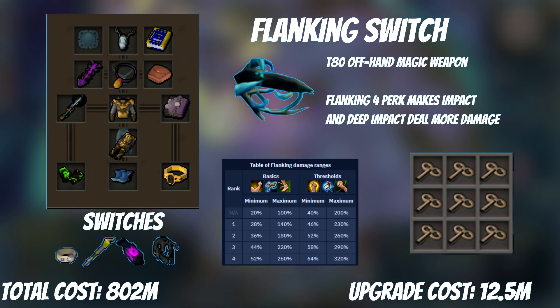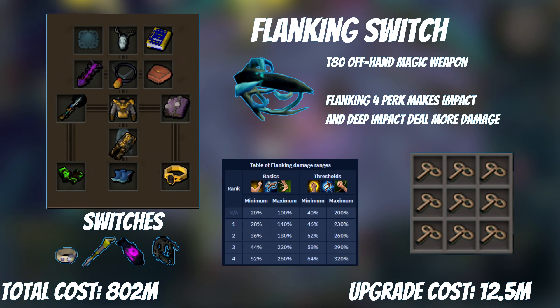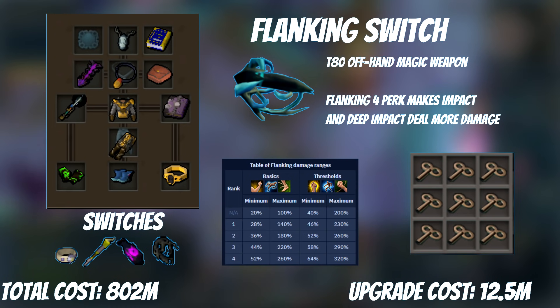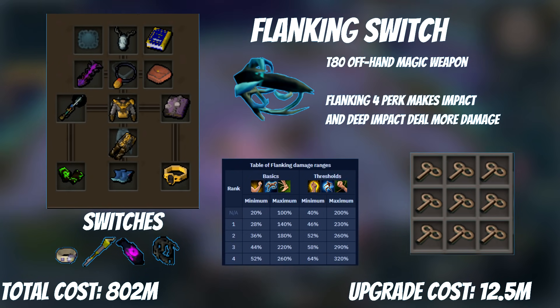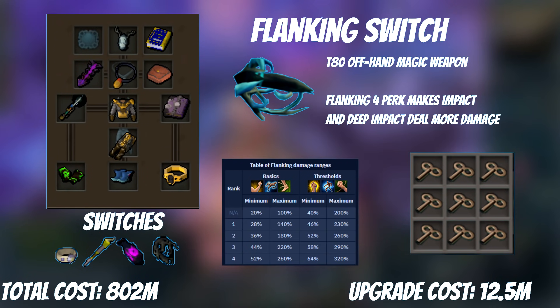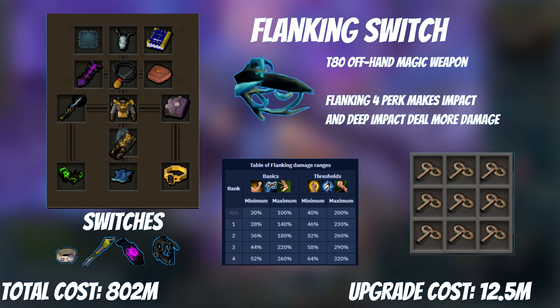This upgrade is one that many of you will skip, but it's Flanking. Flanking is a perk that affects one ability, so it naturally goes on a switch — in this case an offhand Cyber Orb. It removes the stun effect from abilities like Deep Impact and Impact, but increases their damage if you're attacking from the side or behind. As you need to be flanking, it's really only used in group PVM, but it makes Impact into a very powerful basic dealing 52-260% damage. Deep Impact's range is 64-320% and can be used if you have excess adrenaline, though it's lower priority as you can just use a Guthic Staff instead.